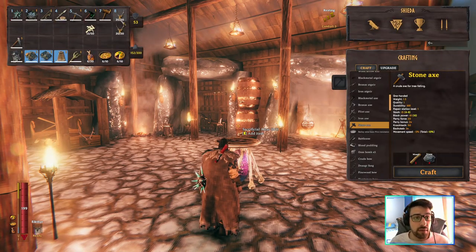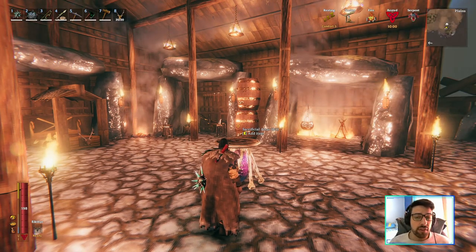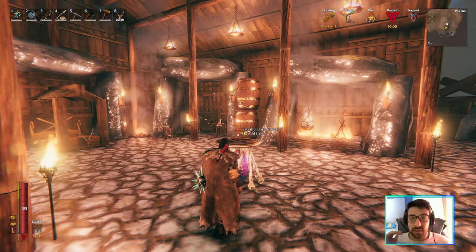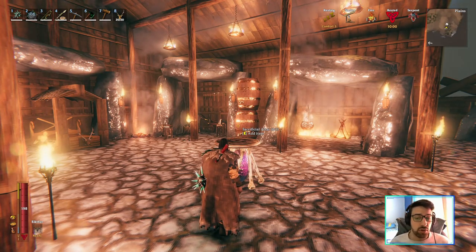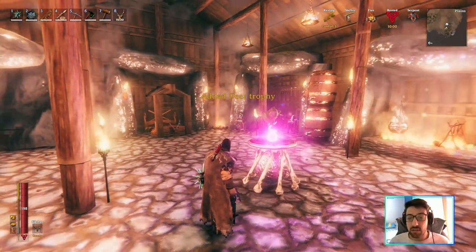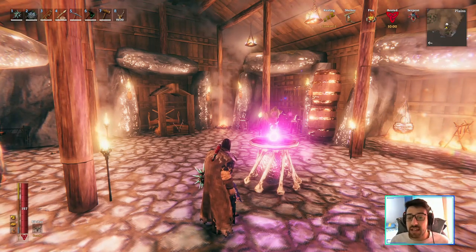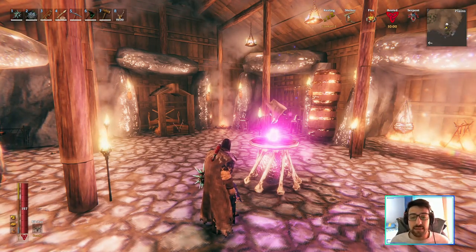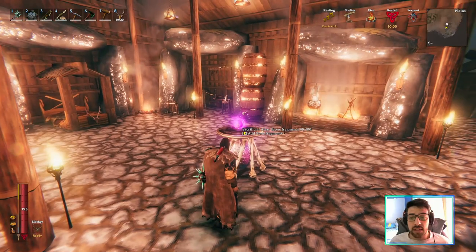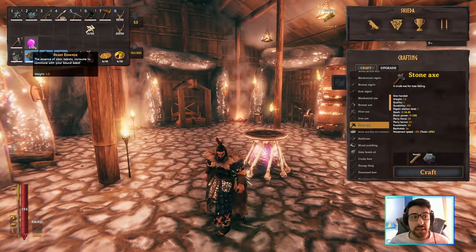I have a few deer trophies. Sacrificing different trophies does not give you the power — it's the bed that gives you the powers, so you can sacrifice whatever you want. I'm going to sacrifice a deer trophy. It gives you an animation, and when it's done it gives you the beast essence. I just need to pick it up — now I have the beast essence.